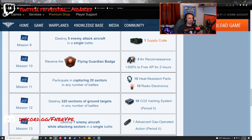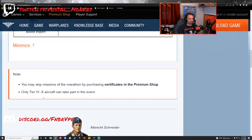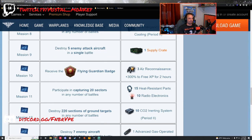Mission number nine: destroy five enemy attack aircraft in a single battle. Tier 4 and above battles. Typically you're only going to have two ground attackers, so the sweet spot might be tier 6, because ground attackers from tier 6 and below are pretty defenseless — you can just pick on them. You get a supply crate out of the deal.